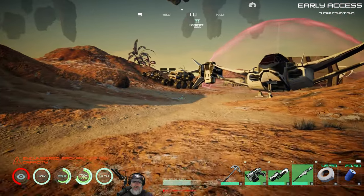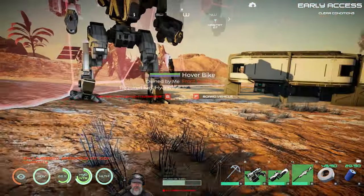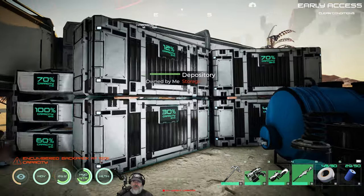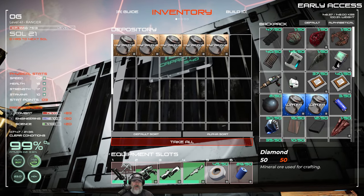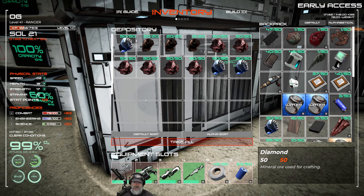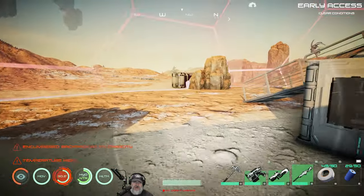I think all three of these vehicles require fuel, and we do have hydrazine. I have a tank of it here too — it looks like one of them already took some because it was 100% full. I've got some hydrazine in here, so let's grab all of that. I'm going to drop these animal parts to lighten up, put a couple things away, and then we'll go test out our vehicles.